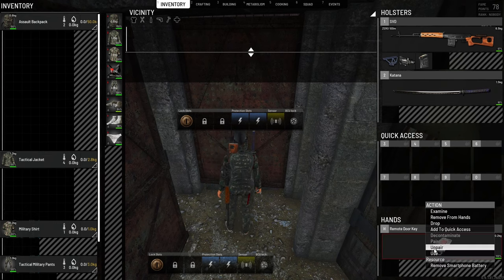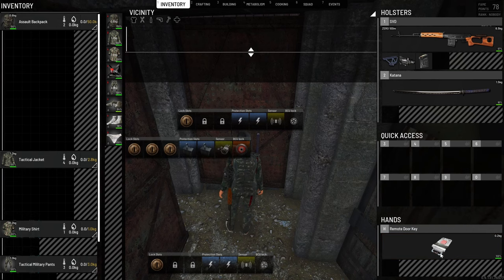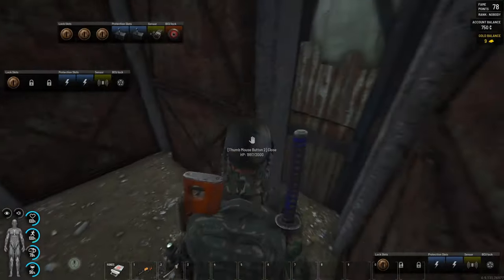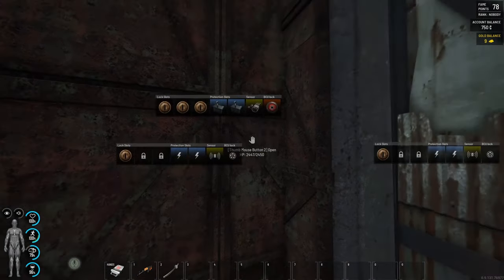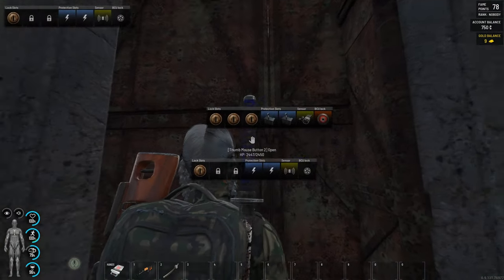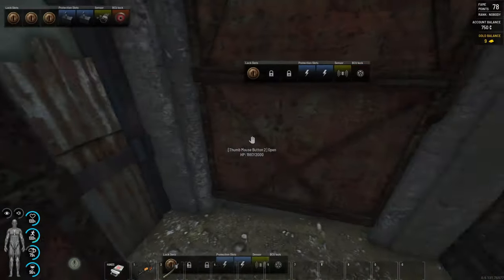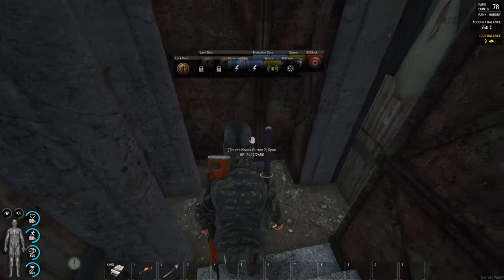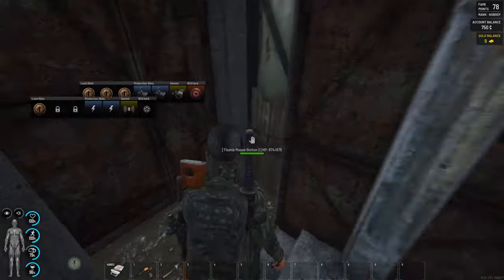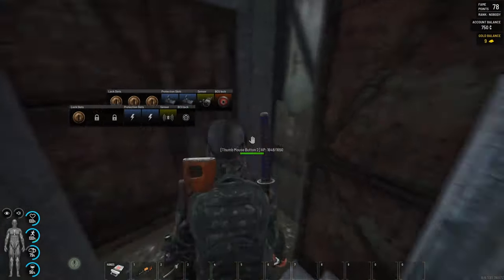For this we're gonna need a remote door key. The defender will use this moment — when the lock picker is picking — because the lock picker is completely locked in with the BCU zappers, gold locks, and everything. There is no way to go back. The defender is sitting inside, can easily kill them, take all the stuff, put the locks back — and that's it.